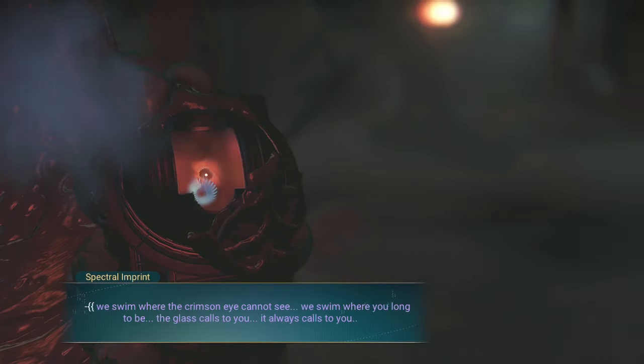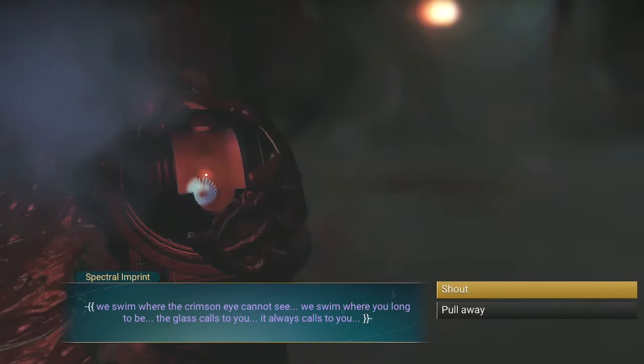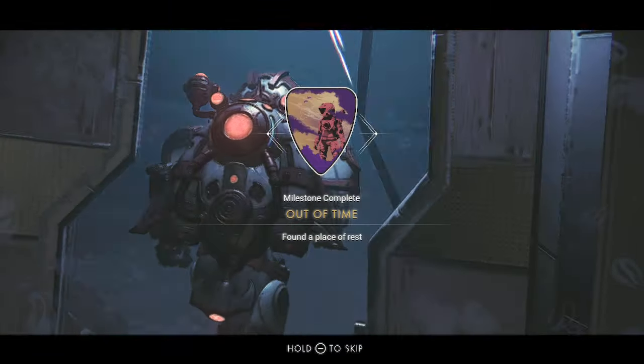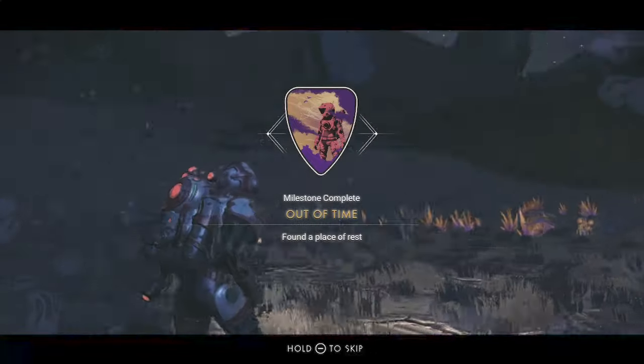Once you've done blasting and you've found your ship, you don't actually need to enter it. Instead, follow the voice and head inside the base, activate the terminal and then walk outside. The objective will tick off.